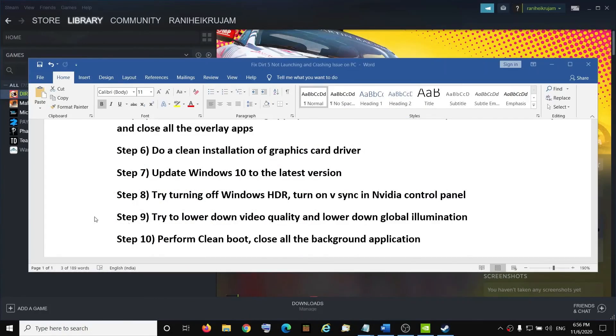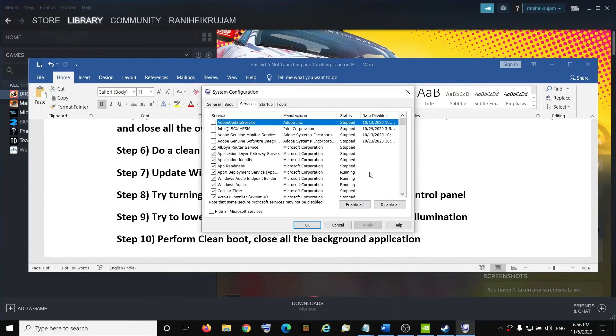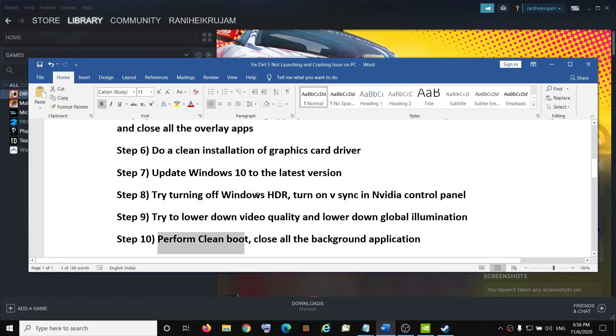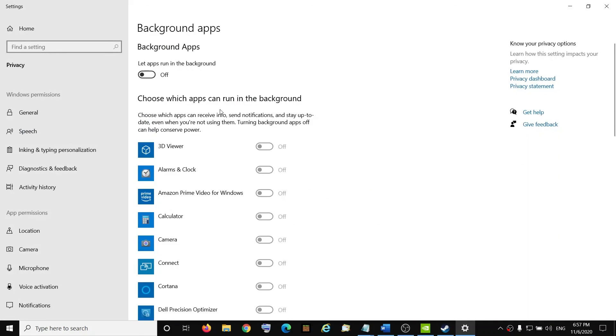The next step is to perform a clean boot. Type 'System Configuration' in the Windows search box, open it, go to the Services tab, check 'Hide all Microsoft services,' then click Disable All. Click Apply, then OK. Restart your computer and try to launch the game. Also, close all background applications and go to Settings, search for 'Background Apps,' and make sure background apps is turned off.